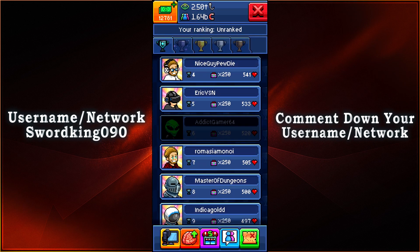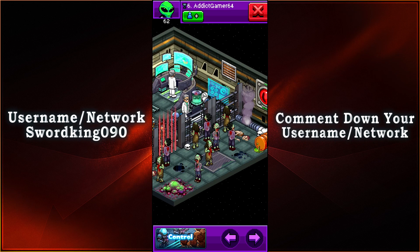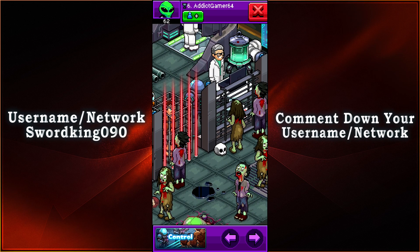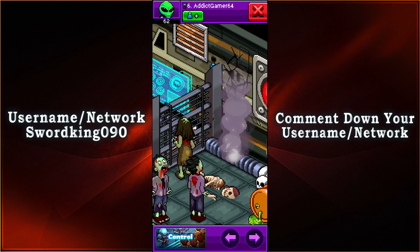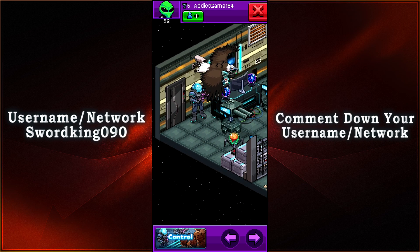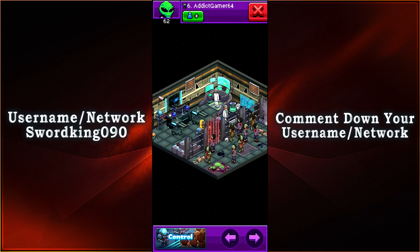Coming in with 520 votes at rank number six, we have AtticGamer64 — is that a reference to Nintendo 64? Let's go ahead and take a look at your room. Looks like more zombies. A zombie outbreak has occurred and you don't want them to enter the room, but it looks like they're going to offer a poor little soul — that is messed up, but you got to do what you got to do. They made good use out of the Craniac items too, and it looks like we have Stein here. Zombies make a very good type of theme — maybe they'll use that again towards a Halloween event. Another control theme of pretty much humans versus zombies.